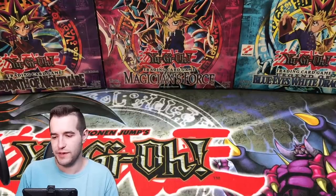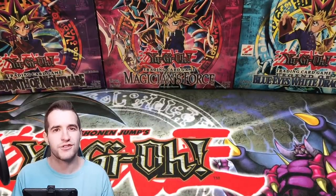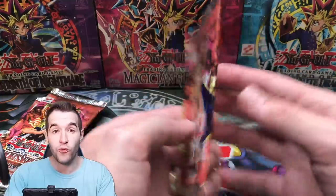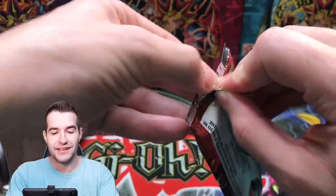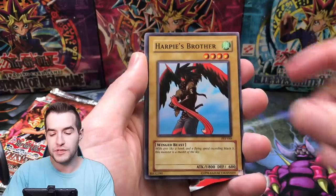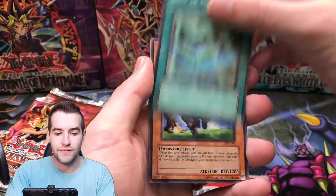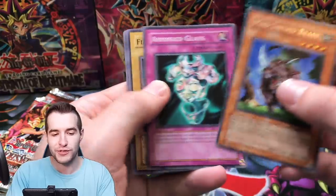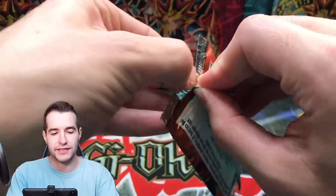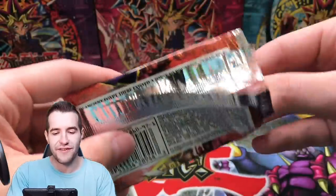Next we have Darcy B with five packs. We've already pulled four foils out of 10 packs — that's really high. Let's see if we can pull a secret. We've pulled three Supers and an Ultra from 10 packs, that's pretty good. Darcy's first pack: Science Soldier, Driving Snow, Harpy's Brother, Reign of Mercy, and the Mad Sword Beast — the original Pierce Monster — and Gruchin Kuwagata. Can we pull another Ultra, guys? Another Ultra would be great. So far we just have Chain Destruction.